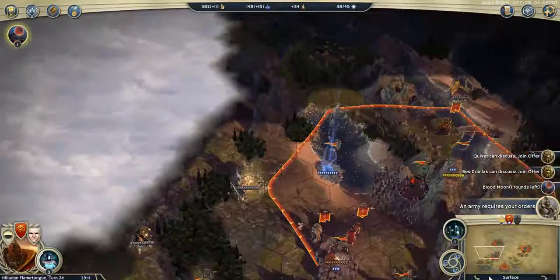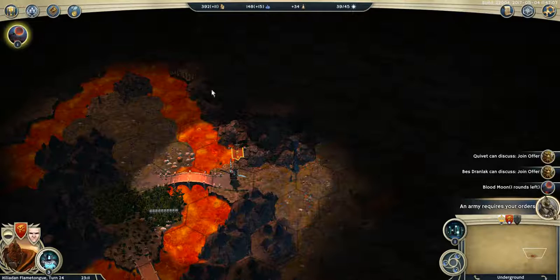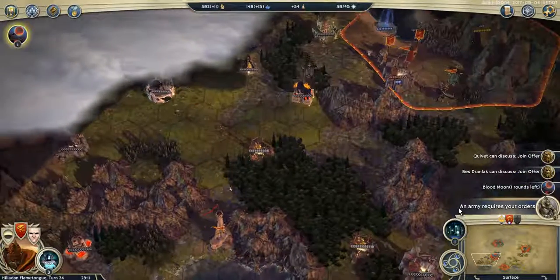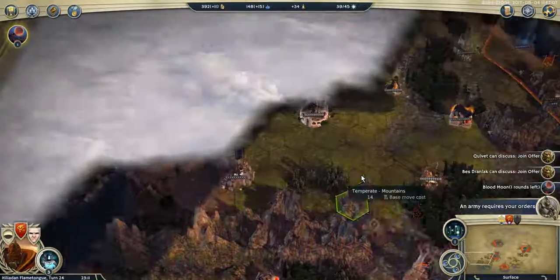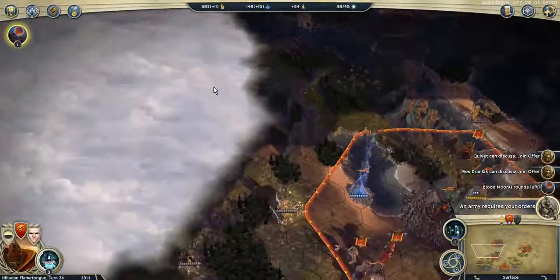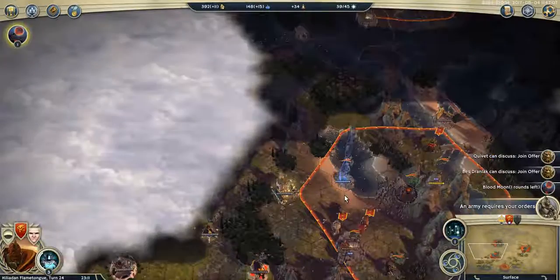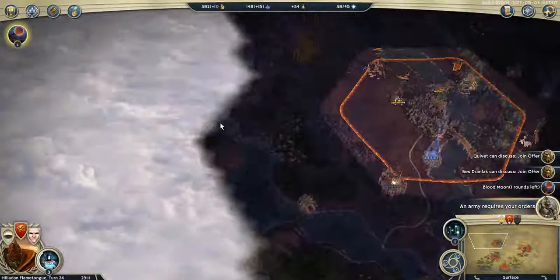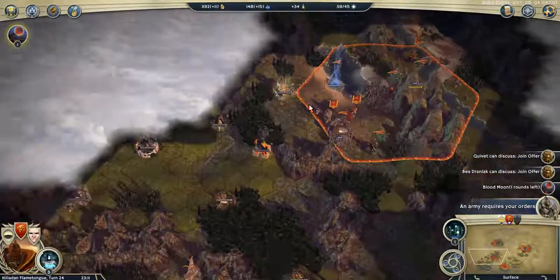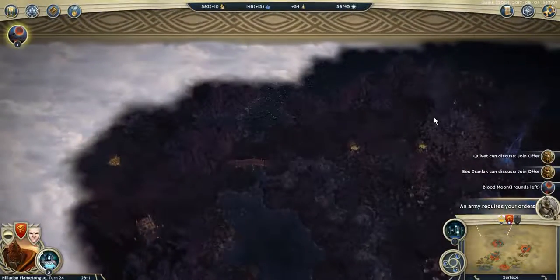I'm still exploring the area and I'm afraid I'm going to be killed by some Grumnos without anyone nearby. But we'll see. I found two gold stashes, so I'm casting one more wisp to take both gold stashes here and explore, then check my old throne.